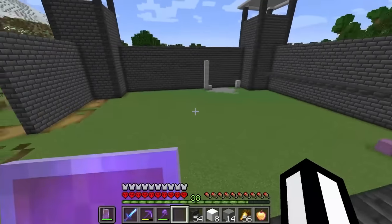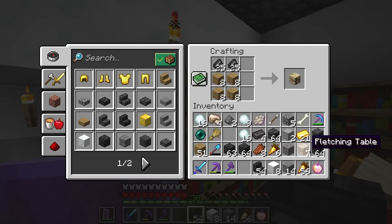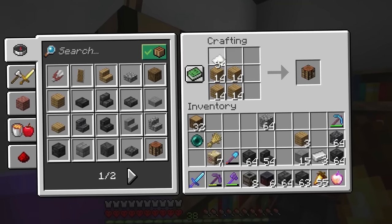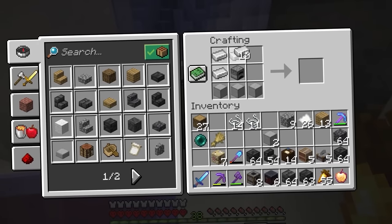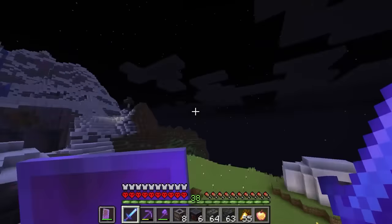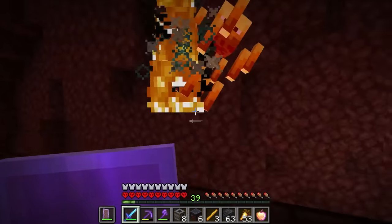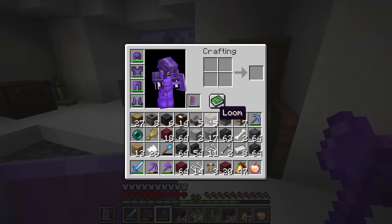We can't just have a prison full of farmers or librarians. So we've got a bunch of lecterns, fletching tables - probably grab seven. If we craft some furnaces and surround them with wood we get smokers. Then we'll make some smithing tables, a couple of cartography tables, a few stone cutters, a couple of looms, a blast furnace. Now we need to head into the nether to grab some blaze rods so we can make some brewing stands and get a couple of clerics in our prison. We've got a good selection of workstations.